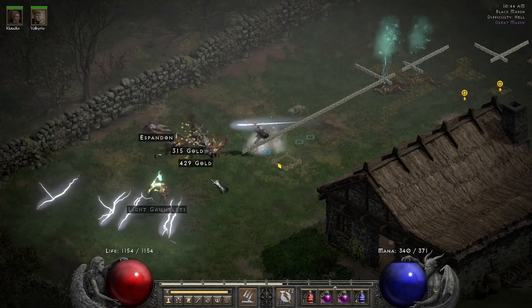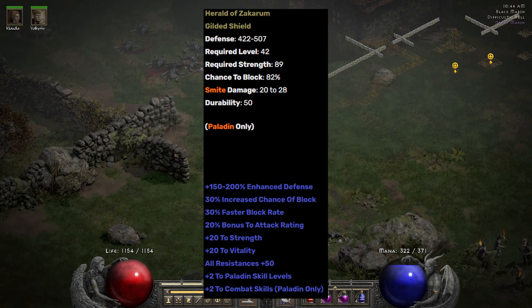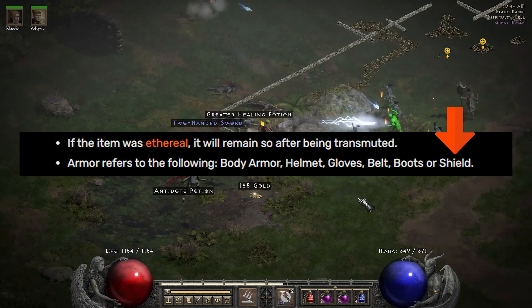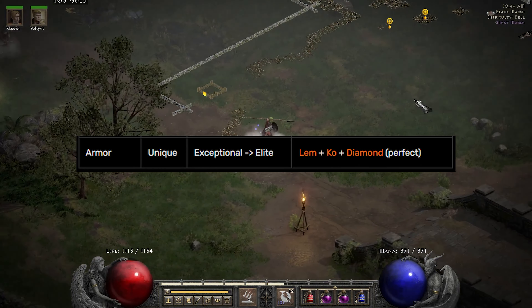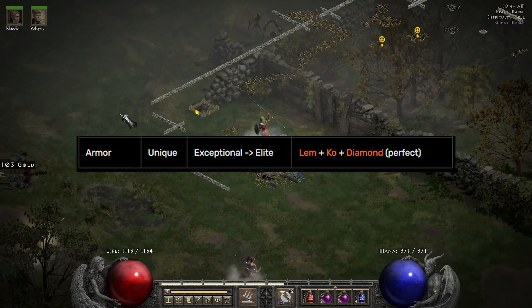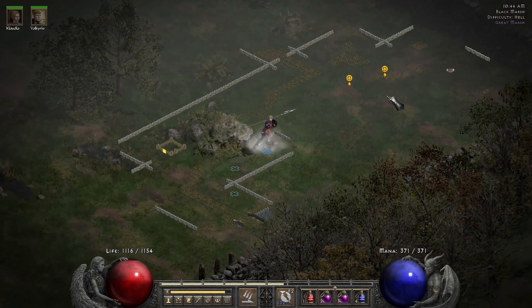The next item is a good upgrade for a paladin — it's the Herald of Zakarum shield. Shields are counted as armor, so again the recipe would be Lum rune and a perfect diamond. It's good because the defense goes higher, and so the damage from smite goes higher as well.